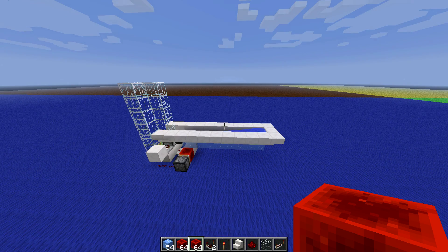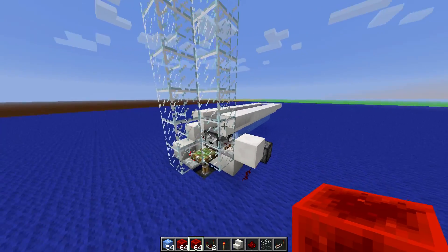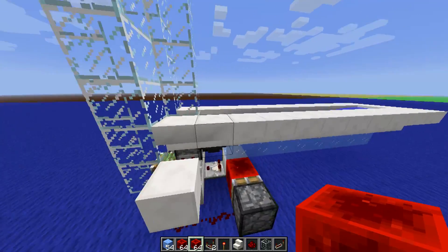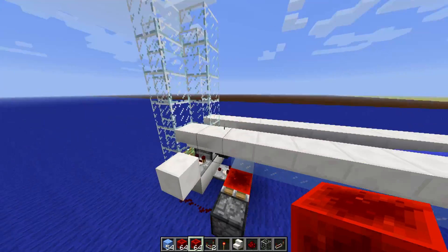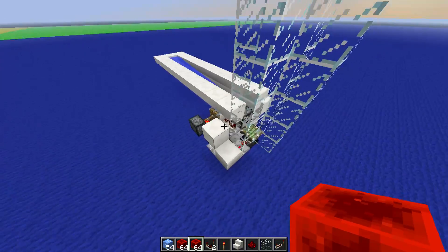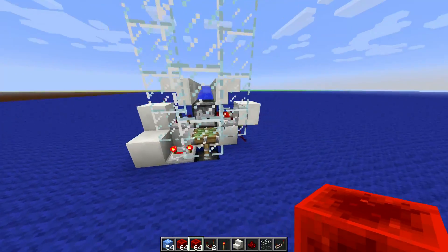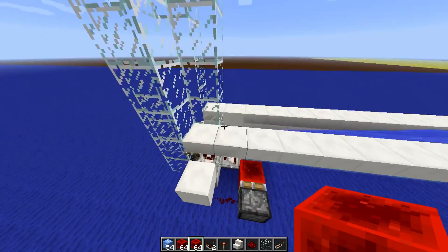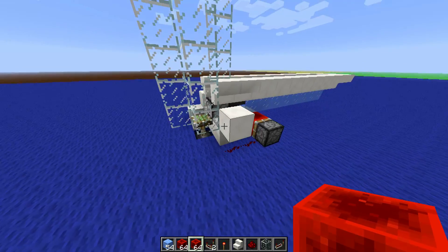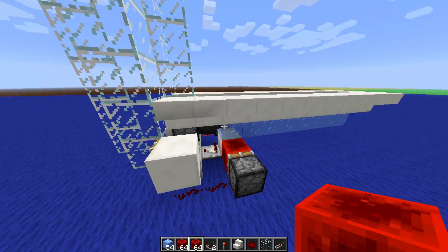Hello everyone and welcome to a little tutorial on how to build an improved item elevator for the snapshots. In this case we are using a hopper and dropper to get an even more simplified version of the item elevator compared to the standard design. This design uses less redstone, is a little bit more compact, looks a little bit better, and is definitely fail-proof.